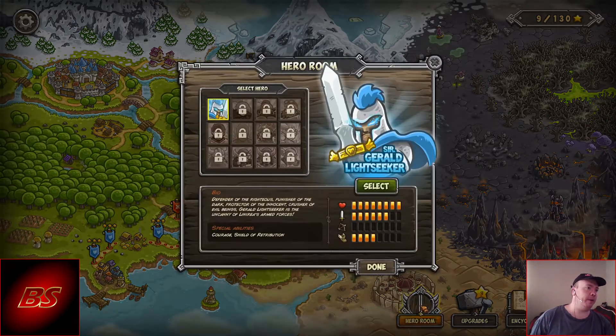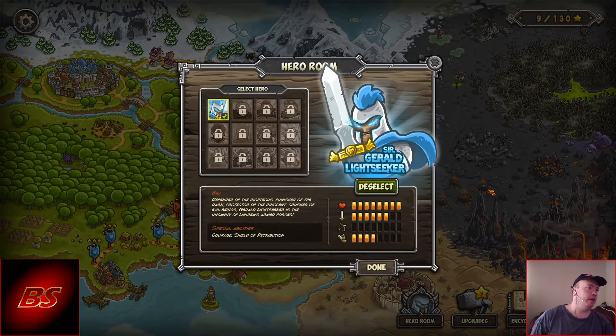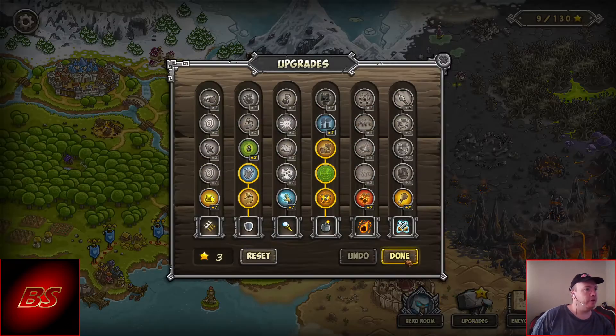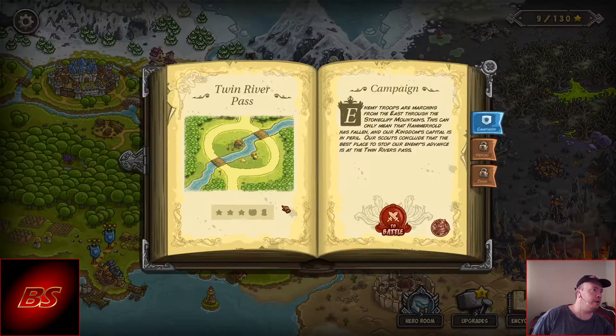Okay, welcome back. We've got our first hero, Sir General Light Seeker. This guy's an absolute beast — defender of the righteous, punisher of the dark, protector of the innocent, crusher of evil beings. General Light Seeker is the uncanny of Lynnreal's armed forces, courage shield of retribution.